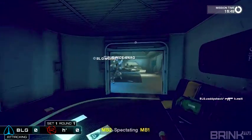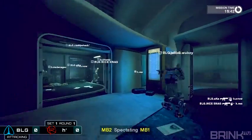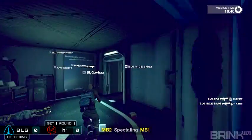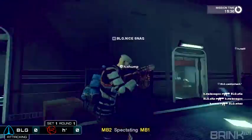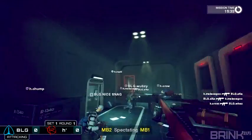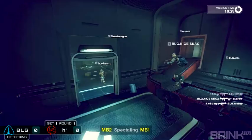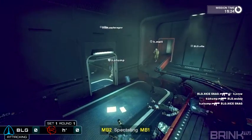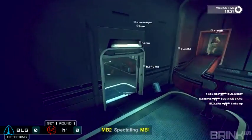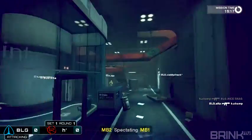BLG is trying to push through. We need to describe all these entrances — from the defensive standpoint, the right entrance, or right and lower would be the better description. Everything else is the rolling entrance. We got a Lazarus toss already, and we've got two BLG coming in the conveyor side. Snag has taken both of them down. We're seeing some staggered spawns — Waz and Wubzy moving in the lower right, Caddyshack moving in the lower left.